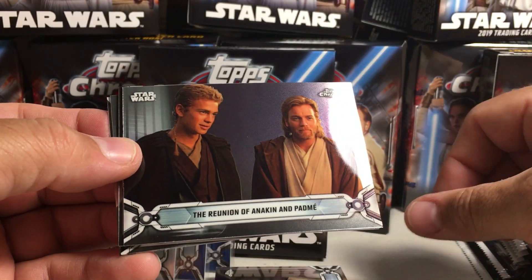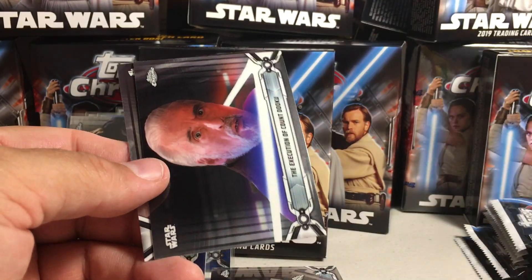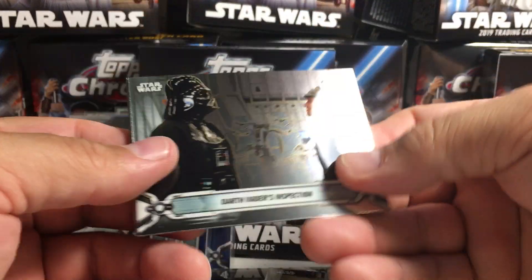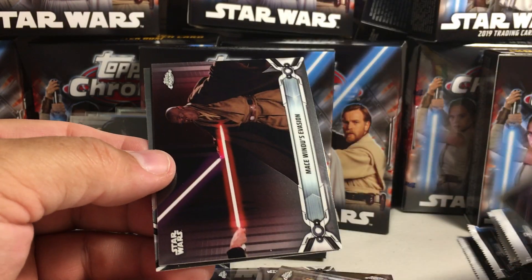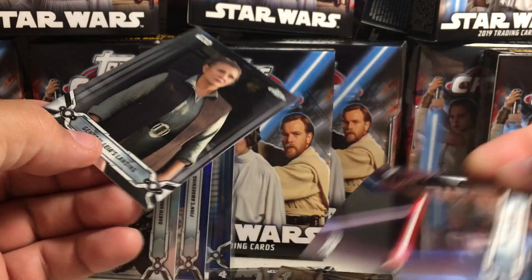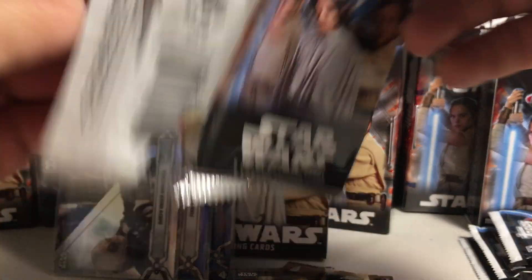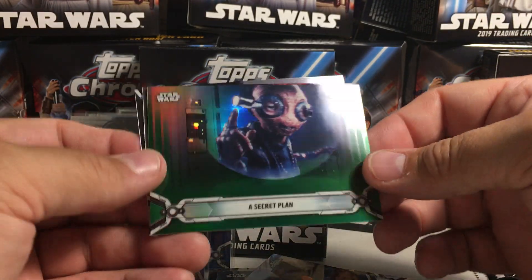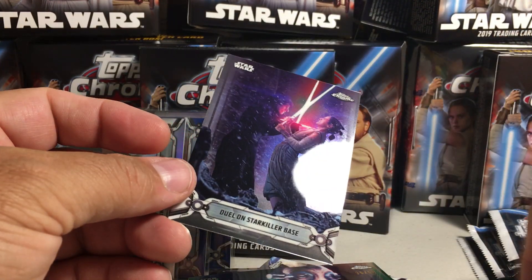This one we got Back on Dagobah. The Reunion of Anakin and Padme. There's a Padme concept — I think that's Padme, yep. The Execution of Count Dooku and Rey at Home. Darth Vader's Inspection. Meeting Anakin. A Poe Dameron comic book. Mace Windu's Evasion. General Leia's Landing. Introducing Yoda. Meeting R2-D2 Refractor. A Secret Plan, 36 out of 50 Green. Fight on Mustafar and Duel on Starkiller Base.